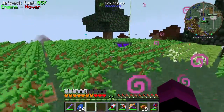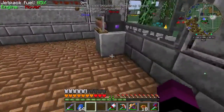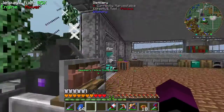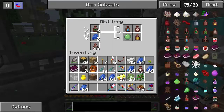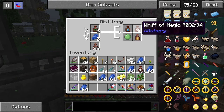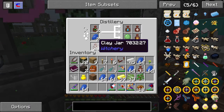I'll throw those in there. If we look inside the distiller — it has made us Tears of the Goddess, Whiff of Magic, Foul Fume, and a Slime Ball, just by using those materials.